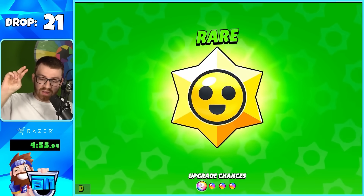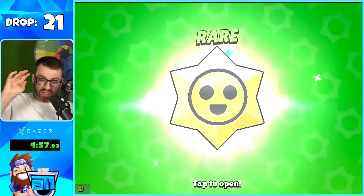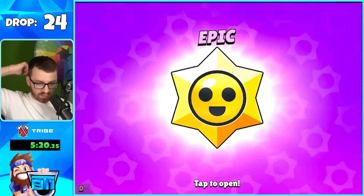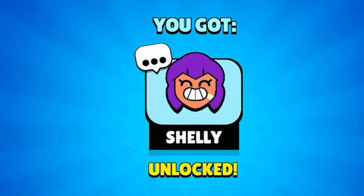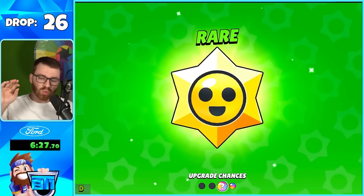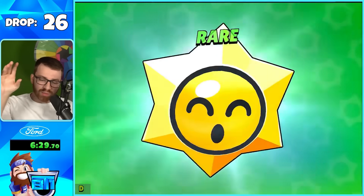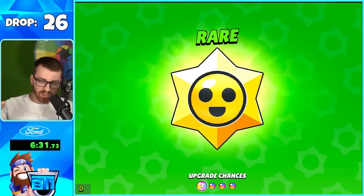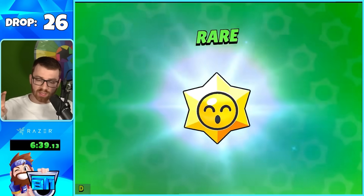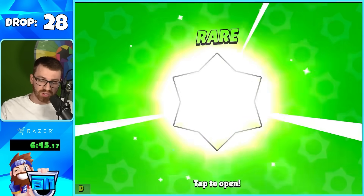I've already opened quite a few Star Drops and you get a lot of power points, so ranking up your brawlers is going to be much better. Since the Rares and Super Rares pretty much have the same thing and you can't get brawlers from them most of the time — mainly power points and coins — I'll mainly skip them and show you the Epic, Mythic, and Legendary Star Drops.